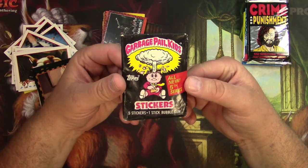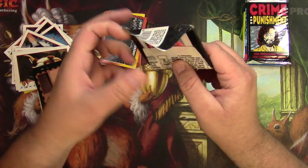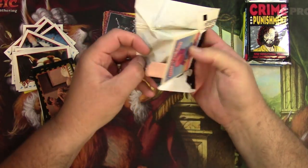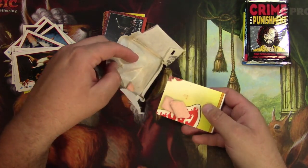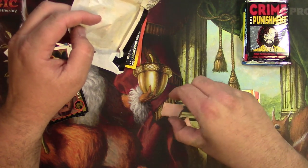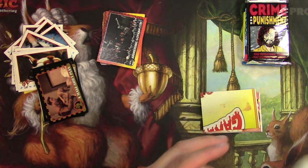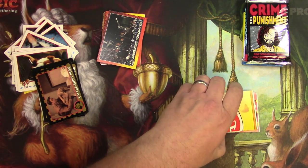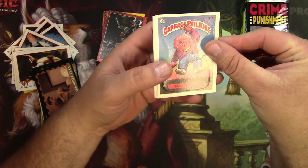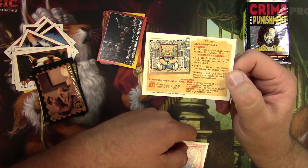And on to Garbage Pail Kids, my favorite. I think I was only collecting in the third and fourth series, so these fifth series might be kind of new to me — that's exciting. Oh gosh, look at this gum. It's terrible. You hear that? It sounds like fine china clinking together. Yuck. That was no good. We got Necktie, number 181B, and on the back is some goofy stuff.